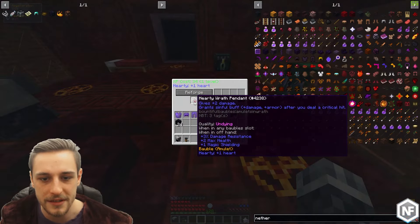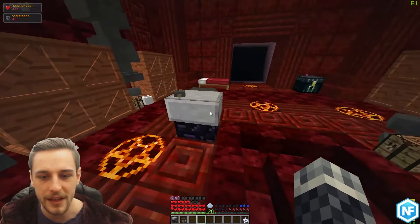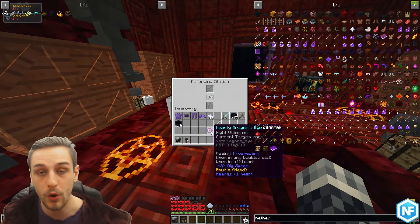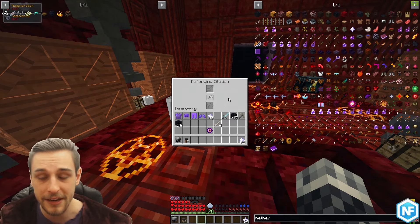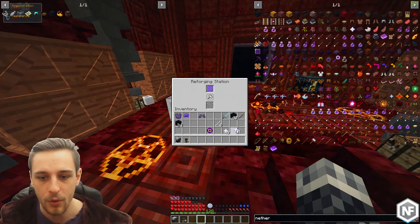Changing the bauble quality quality on the reforging station is going to work a bit differently. Nether stars can be used to do any reforging at all — any armor, any weapon, any bauble can be reforged with nether stars. Anything at all.